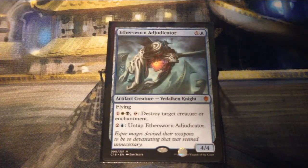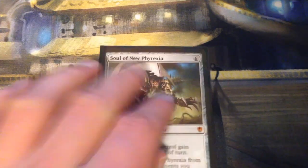Aethersword Adjudicator is four and a blue for a 4/4 artifact creature Vedalken Knight with flying. Pay one, a white, and a black — tap it to destroy target creature or enchantment. You can pay two and a blue to untap this creature, so you can potentially destroy things multiple times per turn if you have enough mana.